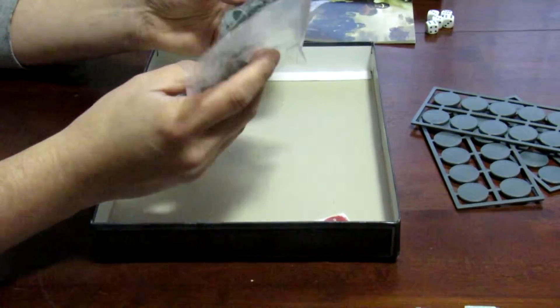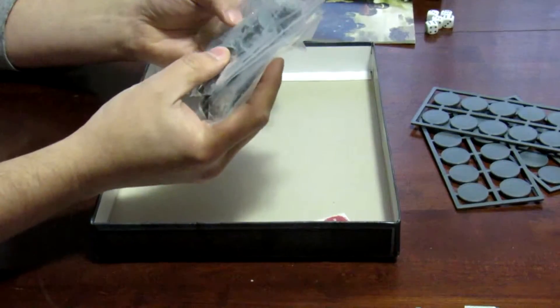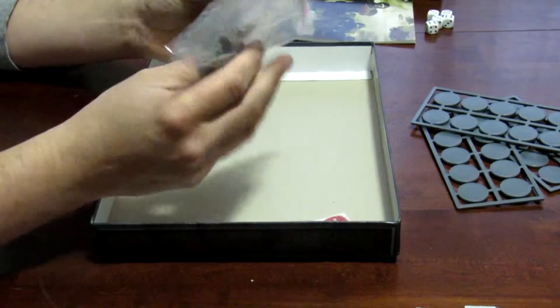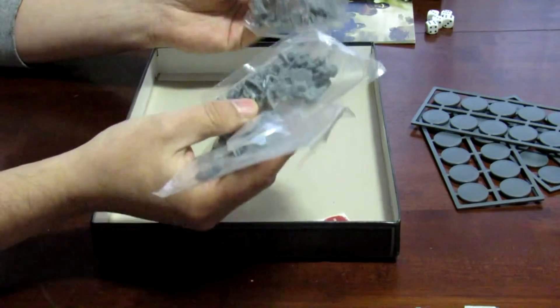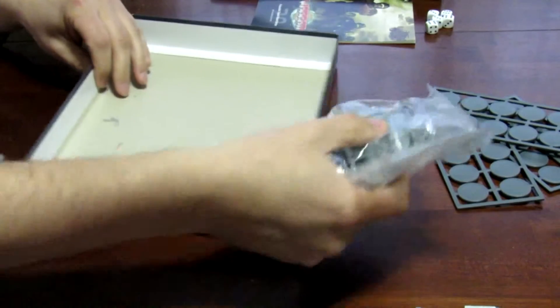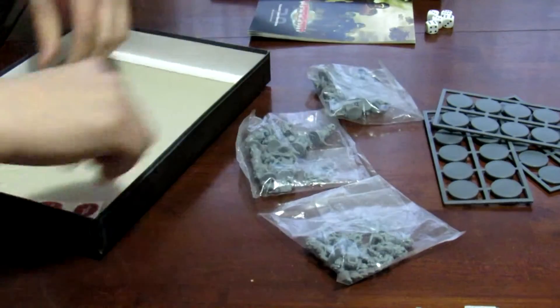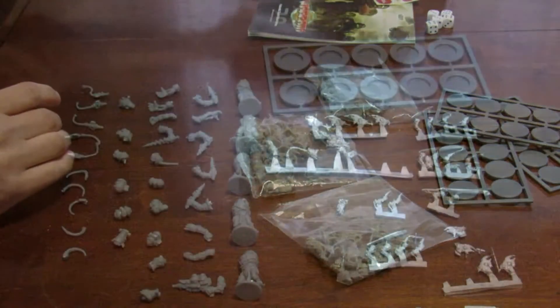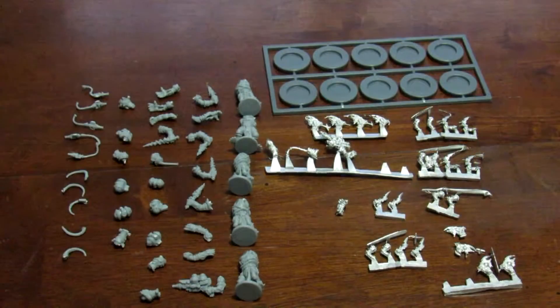I'll break these out just like I did the Enforcer so you can see them. Basically what we have is looks like about 30 Vermin that you can put together to beef up your army. This one has ten Nightcrawlers, five Nightmares with Chem Burners, Chemical Drills, Chem Thrower, and ten Stalkers including Super Drill and Combat Knives.